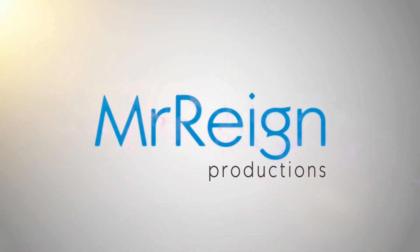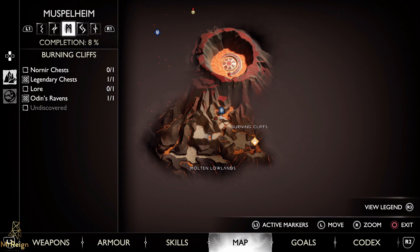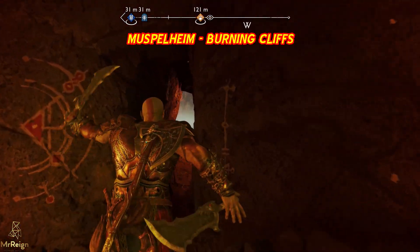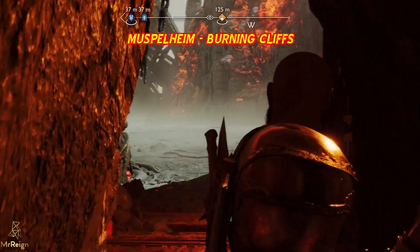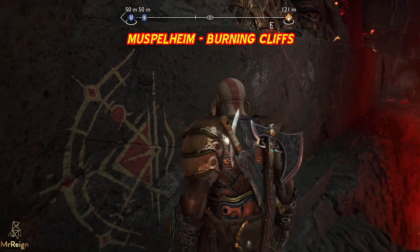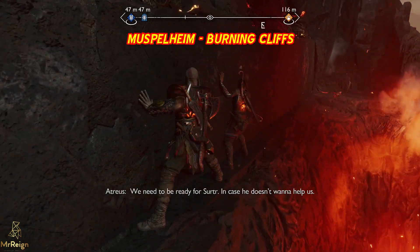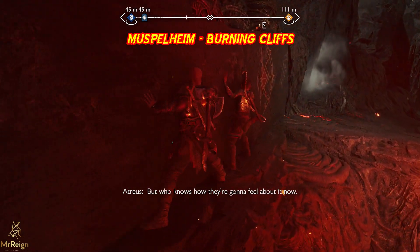I don't know what to do. We need to be ready for Surtur, in case he doesn't want to help us. Ready? Prophecy says he and Sinmara join. But who knows how they're going to feel about it now?